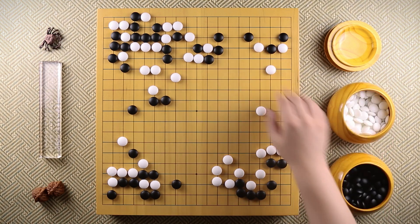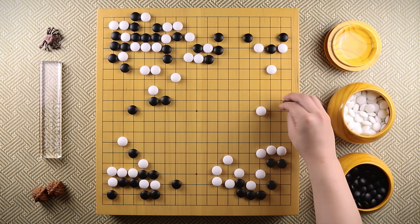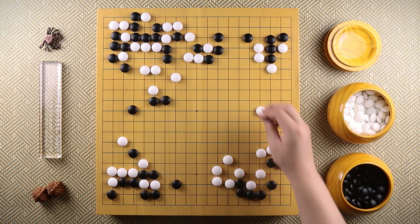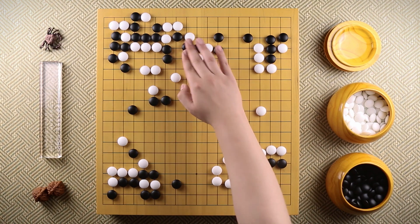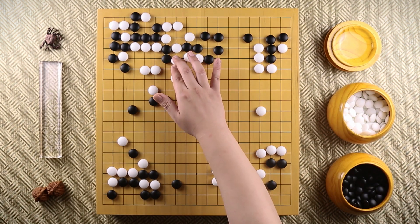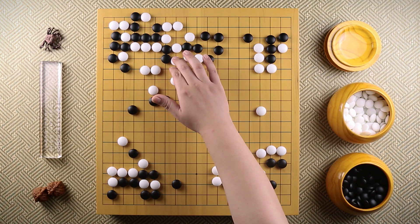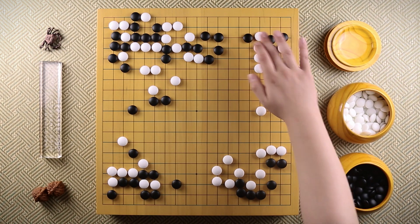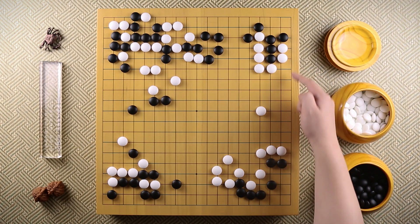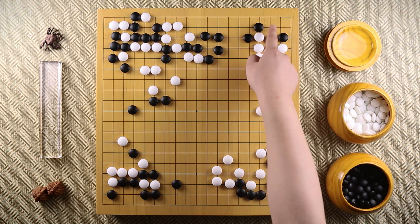Black hanes, white makes another attachment. Usually we'll see something like this. But when white attaches over there, black extends, white pulls back, black connects, and white connects. Next, black still pushes over here. White captures this stone, and black captures this stone. Now if white connects over here, white is playing too slow and doesn't have enough points. That's why, before doing anything over there, white pushes first. When black blocks, white pulls back this stone. First of all, it's quite a lot of points, and second of all, it's looking for a cut over here.